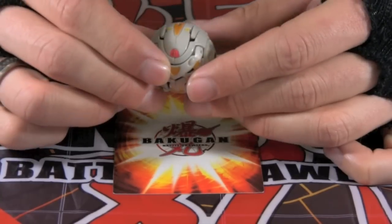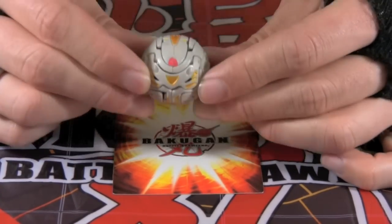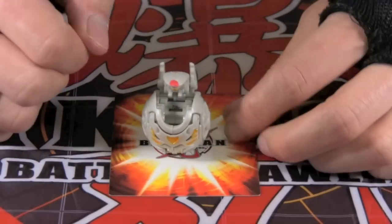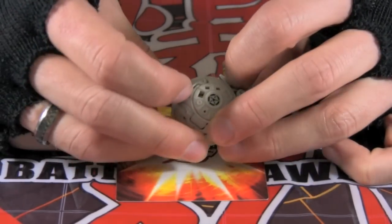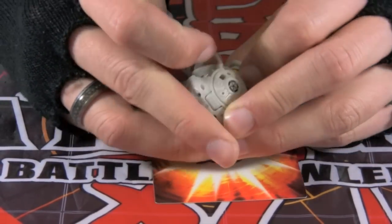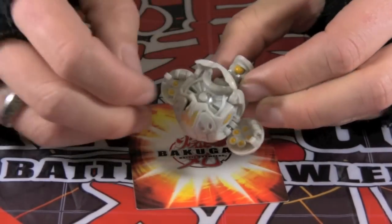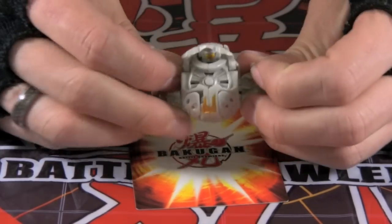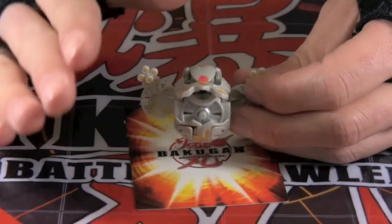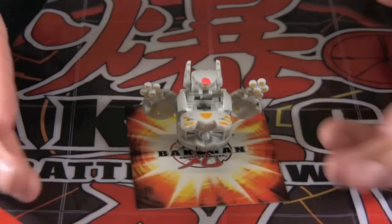Next in the core line of the November and December Bakugan is a Bakugan called Lakanoyd. Lakanoyd is a one-eyed monster that shoots lasers from his mini blasters, which reveal when you hit the button right in the middle. And his eye shines like a bright beam of light that blinds the enemy. His attack style is fast and merciless.